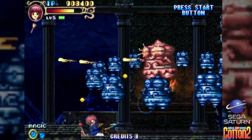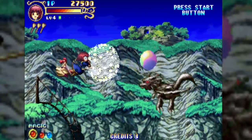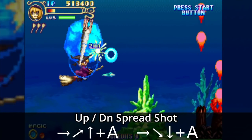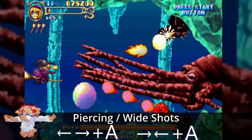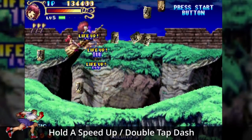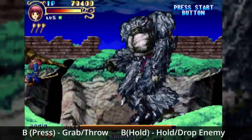Cotton 2 takes it to a whole other level, not only adding more magic options, but replacing your fairy familiars with a slew of special attacks and moves, like a game of Street Fighter. You even have a health bar and can take multiple hits before dying. You've got both upward and downward Hadouken motions that release fireball bursts, back forward and reverse motions for concentrated and spread blasts, double tap motions for throwing your bombs in different arcs and directions, press and holds and double taps for dashing and increasing your speed. You also have a grab attack which can throw just about anything in the game, even steal weapons from a boss and launch it around.